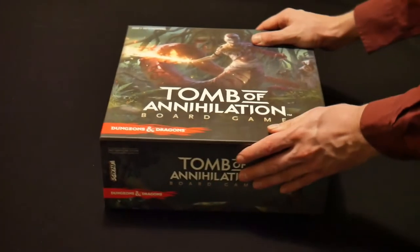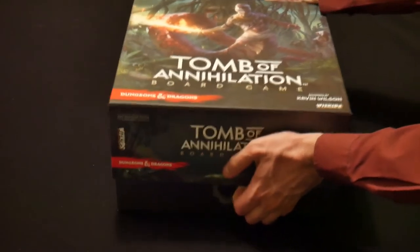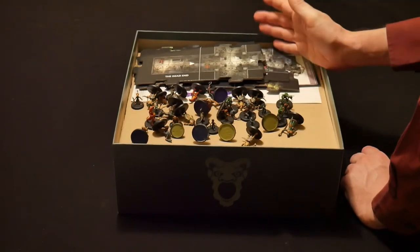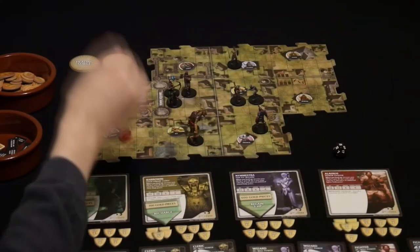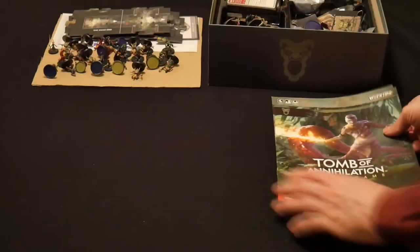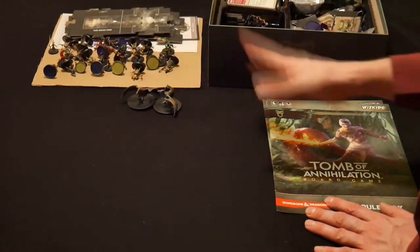And here it is! The Tomb of Annihilation. This is going to be a semi-blind playthrough of this board game. I say semi-blind because, whilst we have never played this before, we have played another game in the series, Temple of Elemental Evil — the fourth one, this is the fifth one — and looking over the rulebook, these are pretty much the same games.